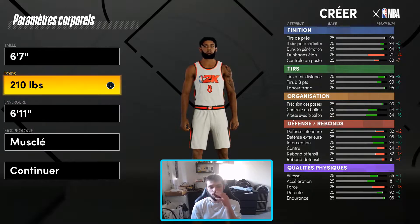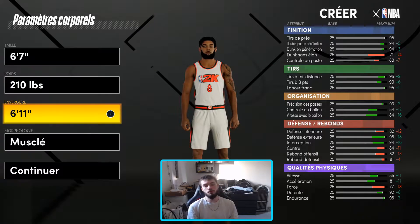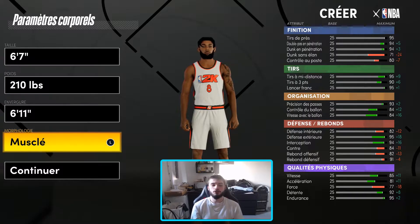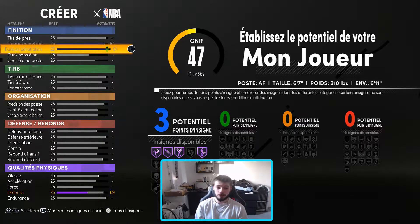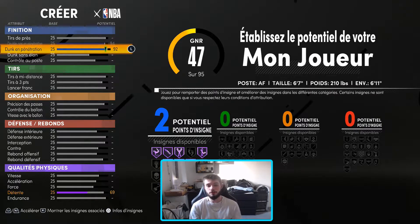At the level of weight, you're going to have 210 lbs. And at the level of wingspan, you're going to put 6'11". For the morphology, you're going to raise the double pas and the dunk in penetration at max, and you're going to take 2 points to have just the badge in Hall of Fame.